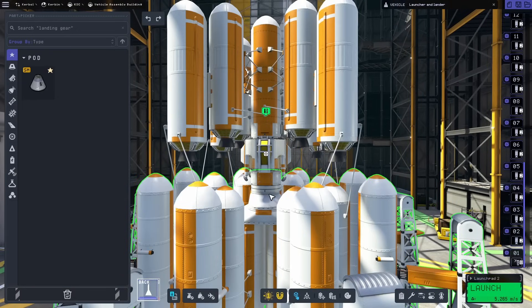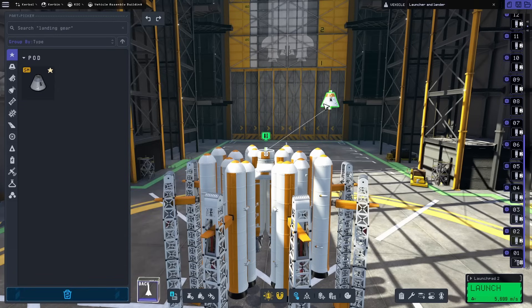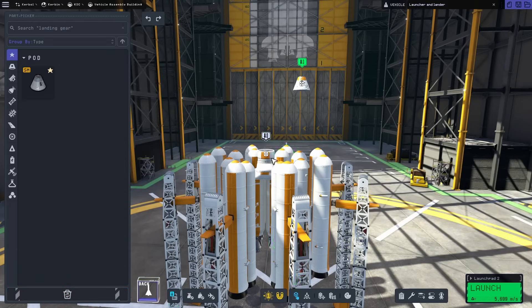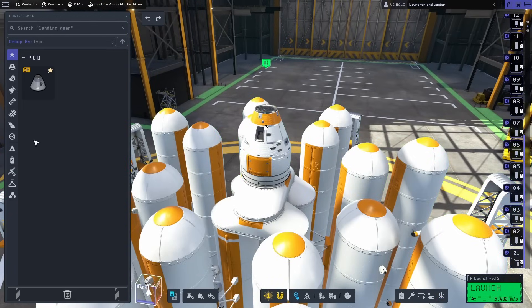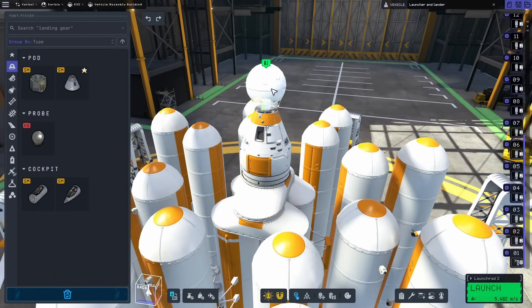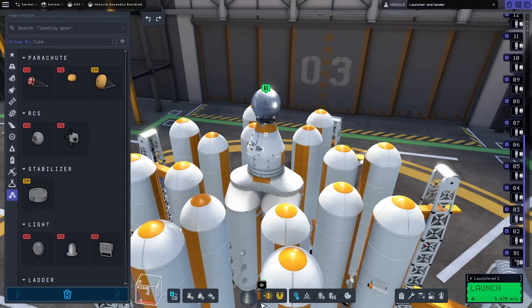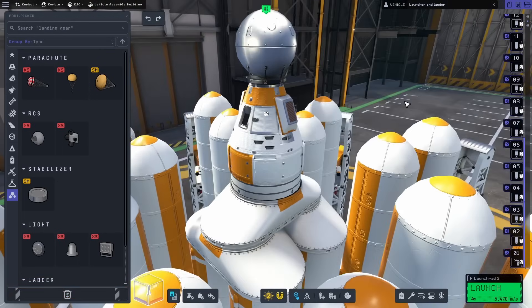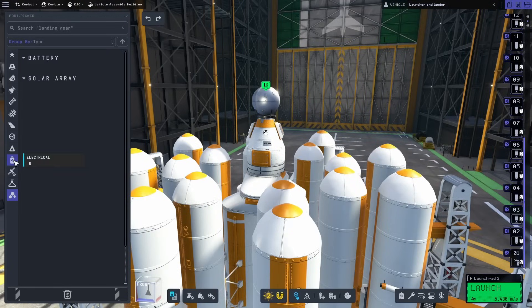We're going to work on a rescue vessel since this thing isn't the most ideal. We'll hold on to everything below the can, get rid of everything above, and bring in a pod to be the core of the vessel. We need to make sure it's empty so Tim can crawl into it. To control it we'll put on a probe, and we won't need to worry about parachutes because we can attach those radially. We'll keep the science can on there too.